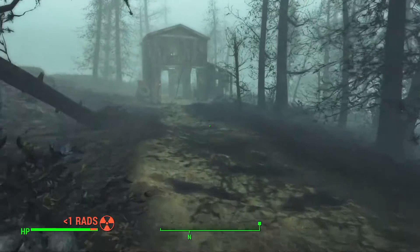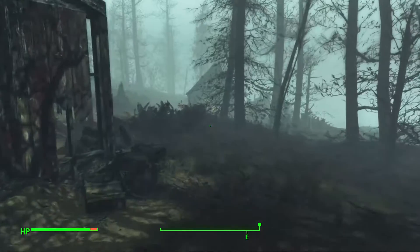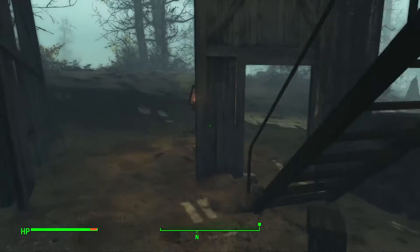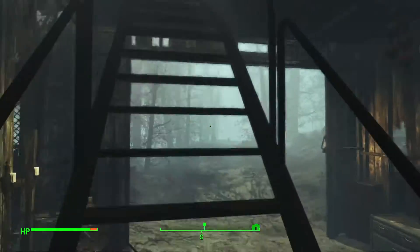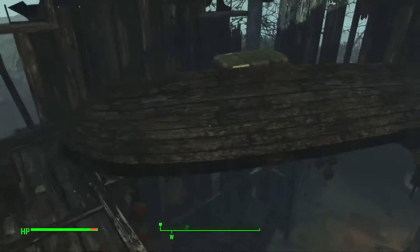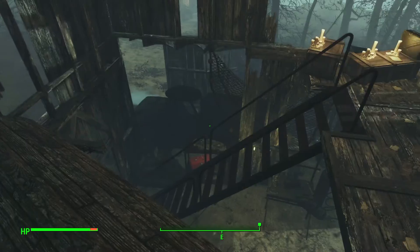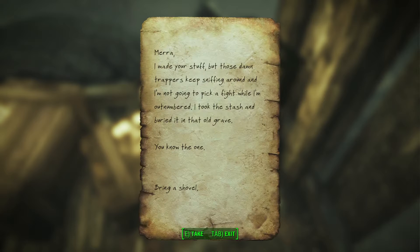Head up just north of where you would go, and you'll see this barn — I nearly walked past. There's going to be a trapper up here, don't worry about it, kill him. And you will also see a steamer trunk with very good loot that I've already looted, but more importantly Dylan's Note.